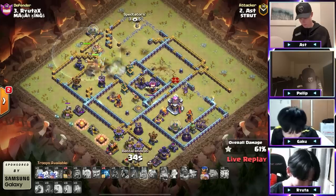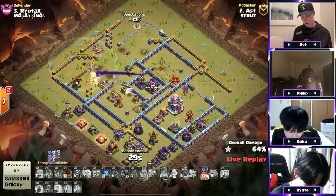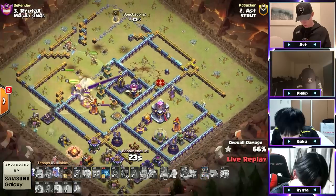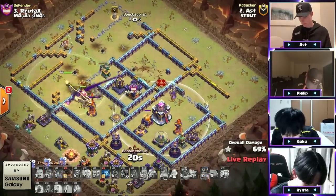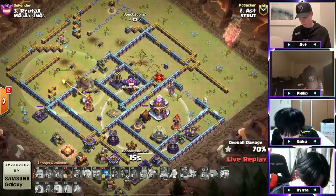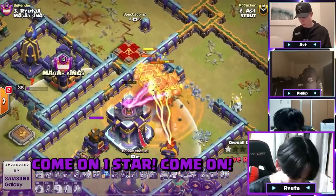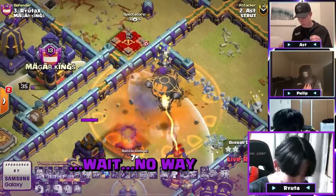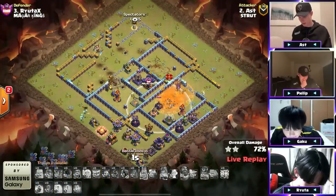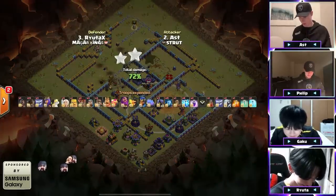She still has eight Rockaloons to try to send in. Luckily the Town Hall is not getting repaired. The Rockaloons need to save the day. Ash, you only have 15 seconds — he's sending them all in! Go, Rockaloons! It's still on — wait, wait! Wow — barely able to secure the two-star! But that Queen just would not help out Ash there.